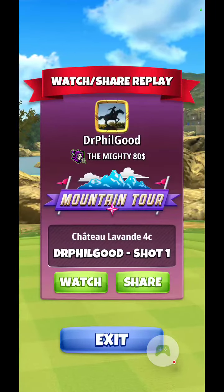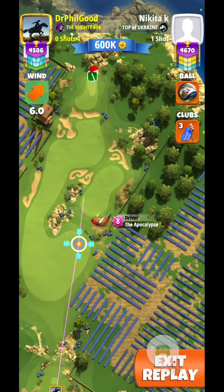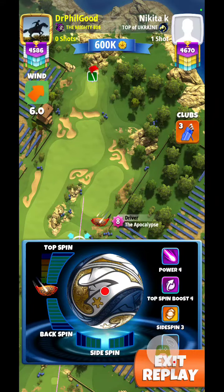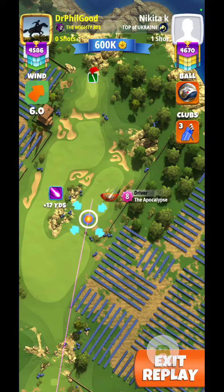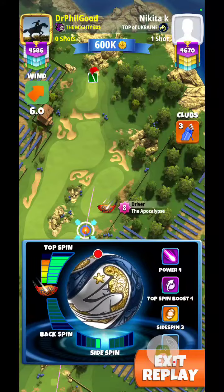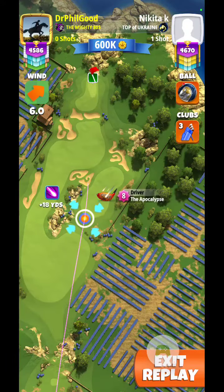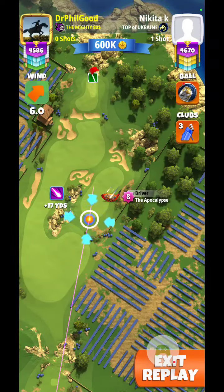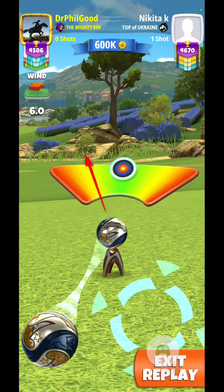Hello again everybody. Chateau Lavon, 4C opponent did a power slice and ended up in the bunker below the fairway on the green. I decided to go with the sheriff ball. There's a 6 mile an hour crosswind-tailwind here, so I'm going to give it full topspin and as much side spin — about two bar — then dial the topspin down a notch.